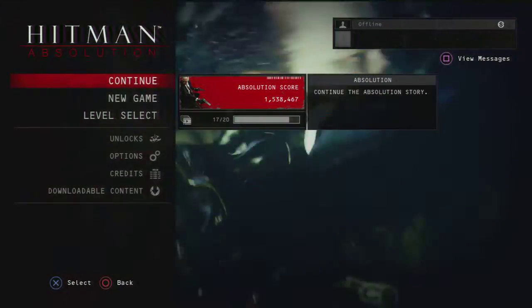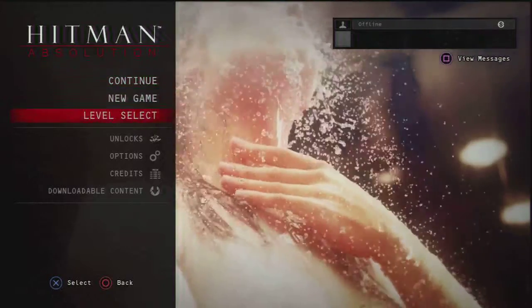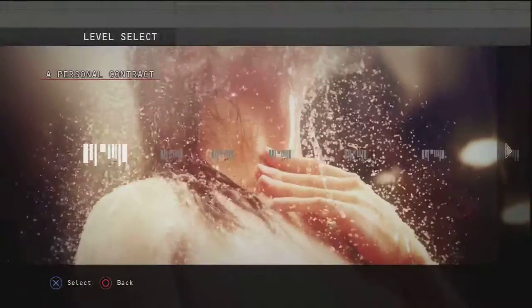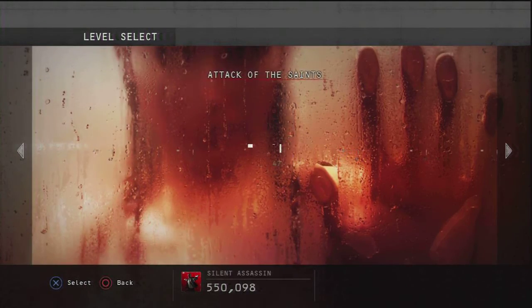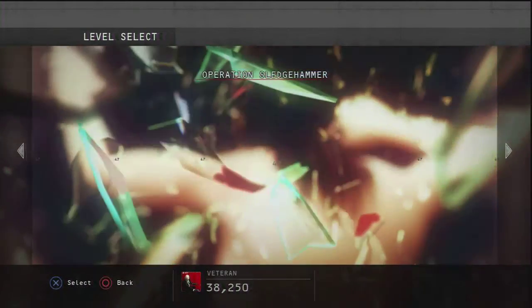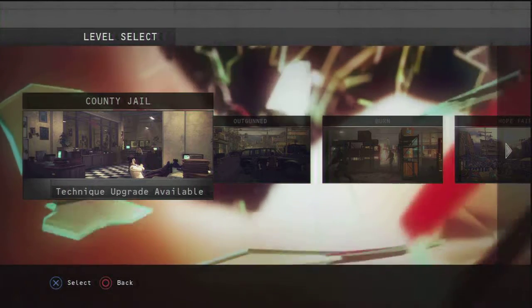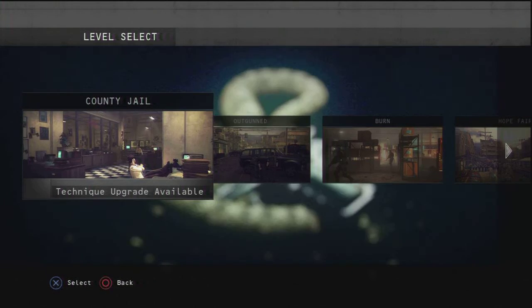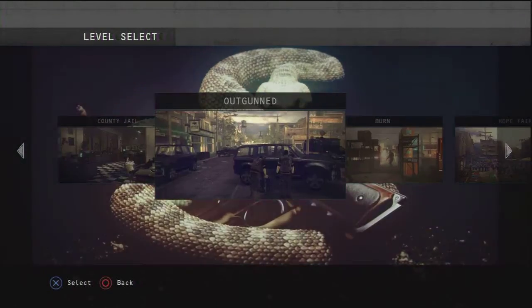What up guys, today I'm playing Hitman Absolution and once again I'm doing a complete walkthrough of this game for you guys. Today I'm playing Operation Sledgehammer and in this video I'm just going to do the County Jail, then in my next video I'm going to do Outgunned, and then to finish off this level I will play Burn and Hope Fair.